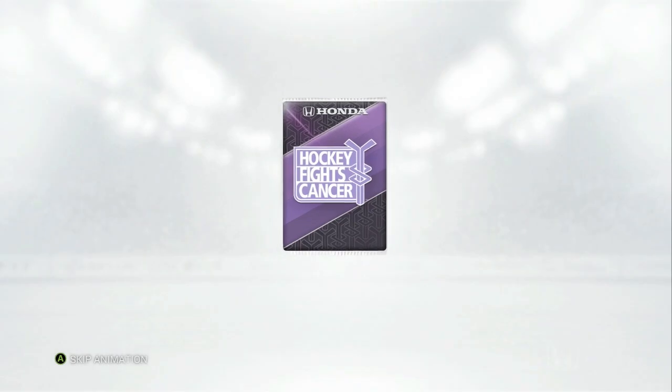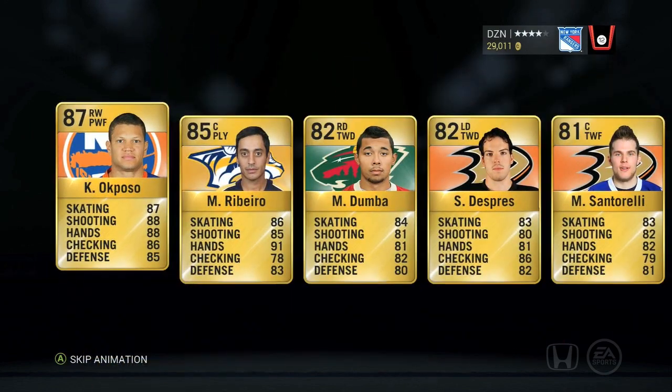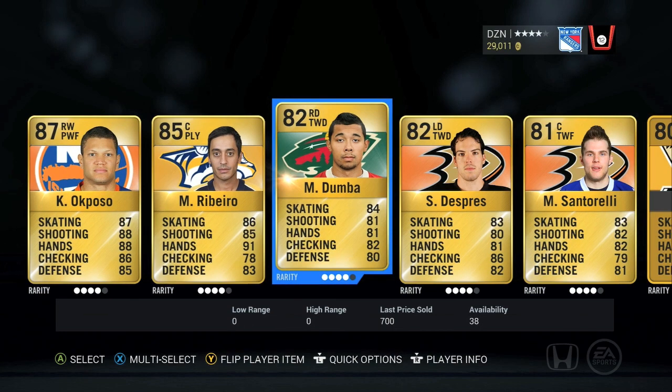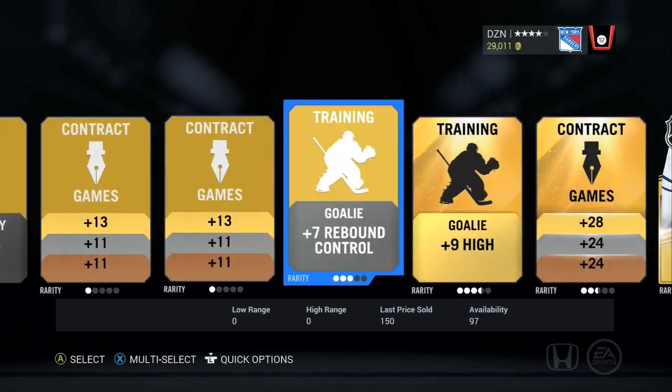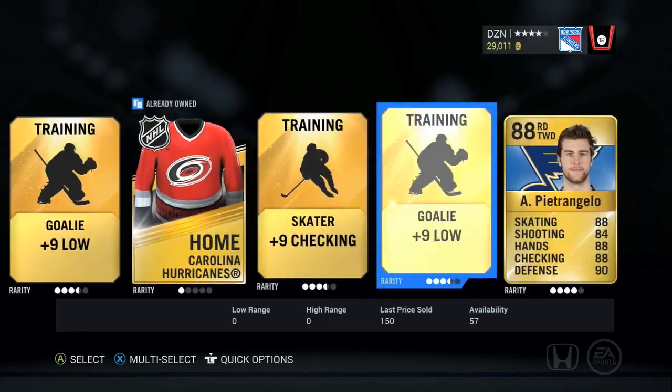On the fifth or sixth pack, we're finally going to break through. A Kyle Okposo — an 87 right winger with 88 shooting and 88 hands. Definitely a first liner coming in. That's our first big pull out of this mega pack opening.